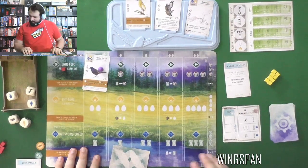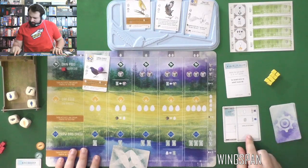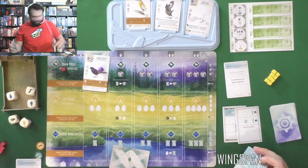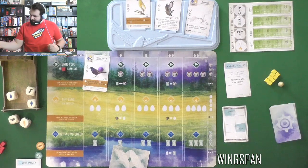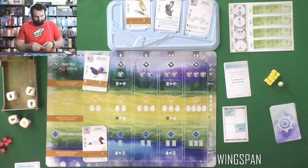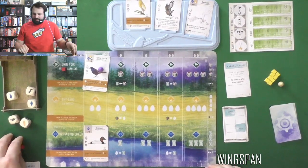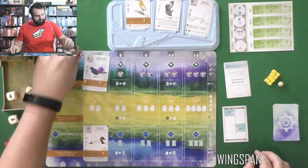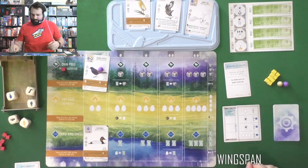Back to the Automa — I believe it gets an egg for each egg icon. It scored an egg. There is nothing for it to remove right now. I did get food, so I'll play my bird: the Canvasback. It has a wild nest which should help with scoring later. That's done — gotta mark it, and the Automa returns another egg. Slowly but surely it will get those eggs.